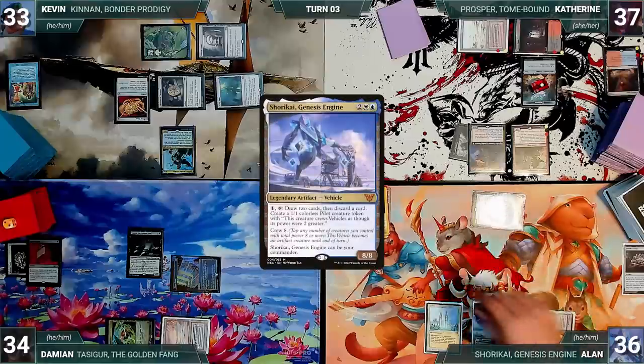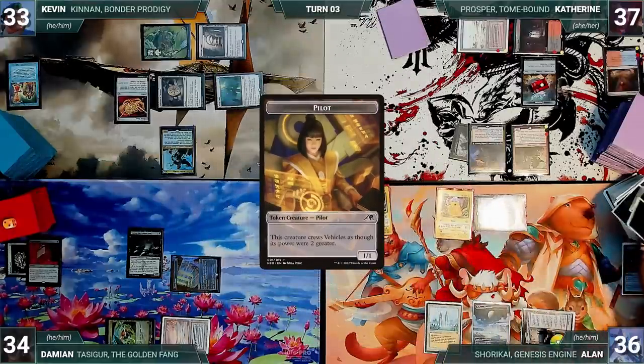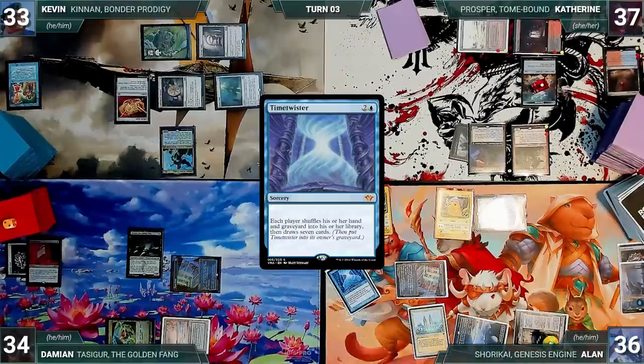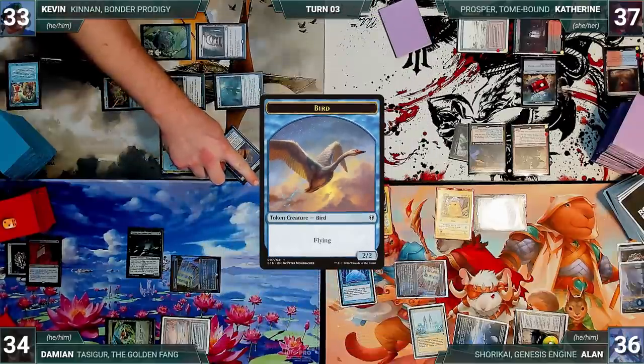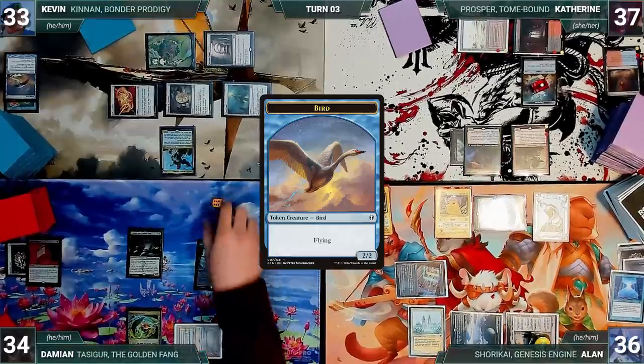Katherine casts a Dockside Extortionist and creates five treasures. She casts her commander Prosper, Tome-Bound, moves to her end step, Prosper triggers, and she exiles a Command Tower. Alan draws and plays an Urza's Saga getting its first counter. He activates Shorkai drawing two cards, discarding one, and creating a 1/1 pilot. He casts a Mana Crypt, then the second Time Twister of the night. In response, Kevin casts a Swan Song — Time Twister is countered and Alan creates a 2/2 Bird.